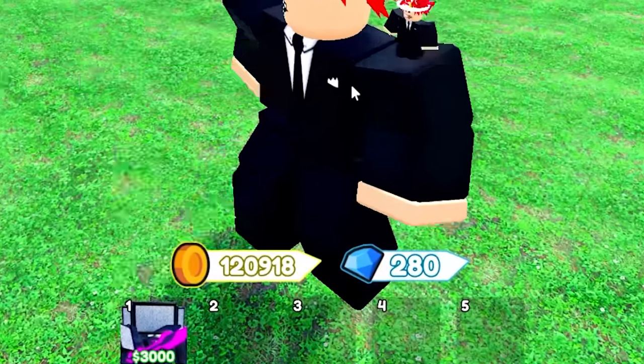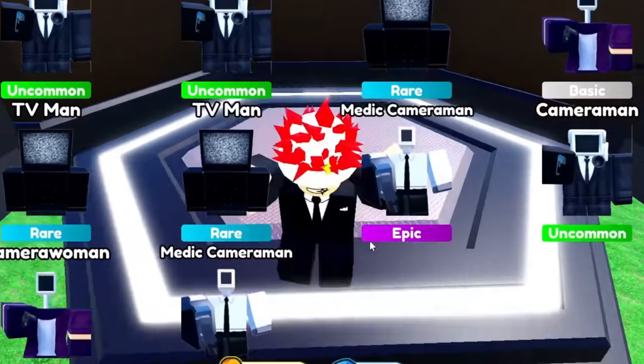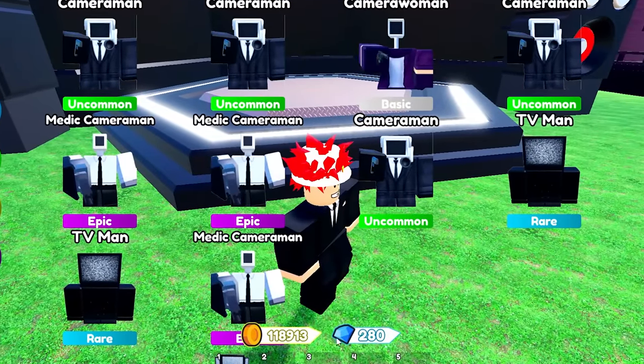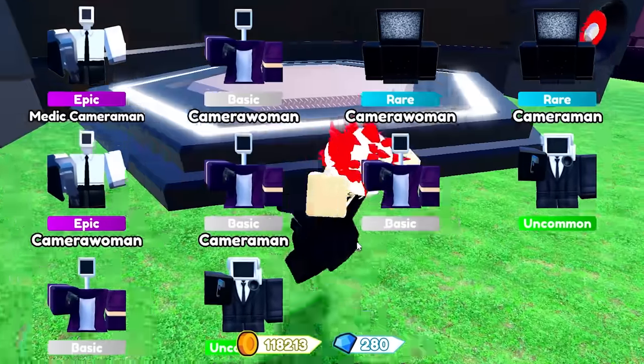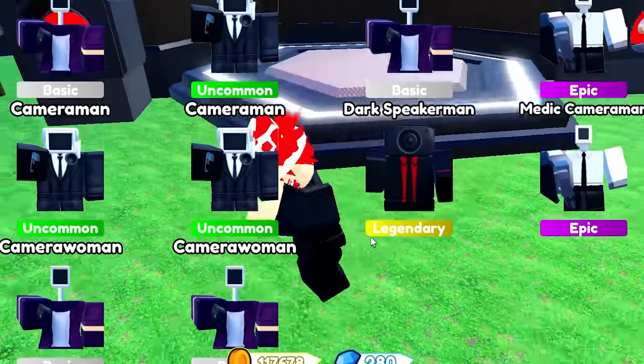Now we just got to get through 100,000 coins, which is going to take quite a while. We could also see if anyone wants to offer for this. When we get to like 100,000 or 80,000 coins we can go to the trading plaza and possibly see if anyone wants to trade for this. Because there's no way we don't hatch another one, right?